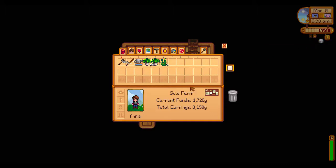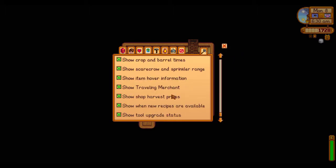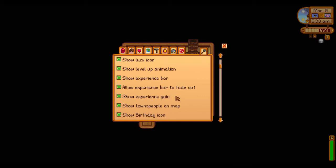It adds a bunch of things. It's very handy — just a bunch of extra information so you can tell what's going on. You can easily turn off specific things if you don't want to see them.